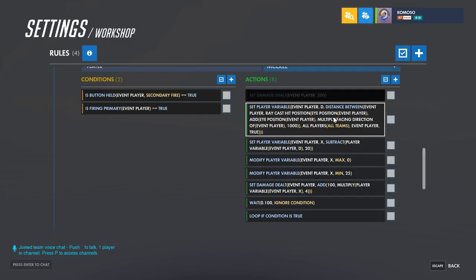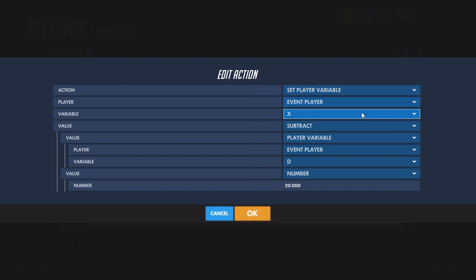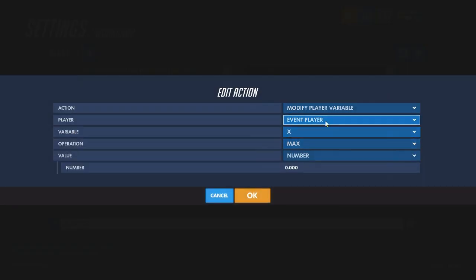That'll store how far away whatever you're aiming at is. Then set a variable to subtract the last variable from 20, because that's where McCree's fall-off starts. Modify the last variable so that it's at least 0.